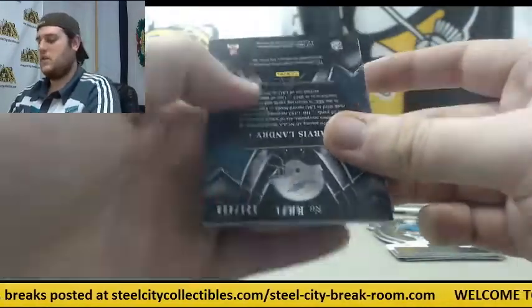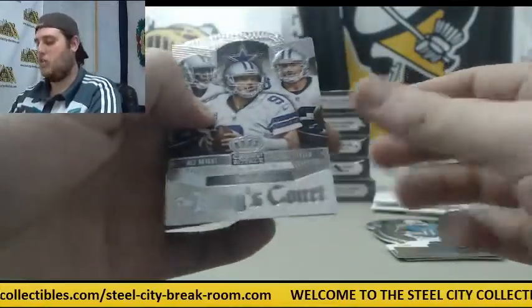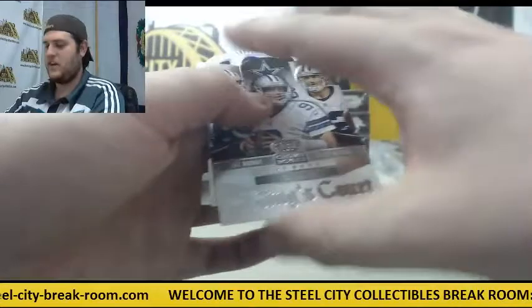Out of $4.99 jersey swatch — Jarvis Landry. Kings Court: Dez, Romo, and Witten. Rookie Chris Borland. Eddie Lacy.